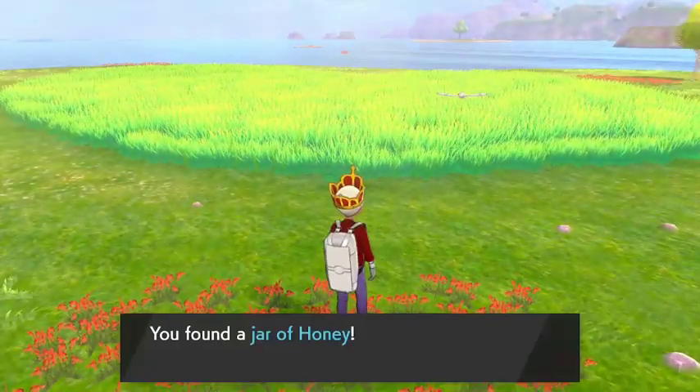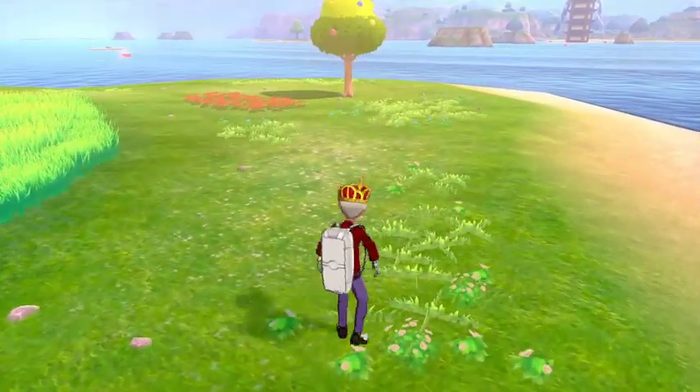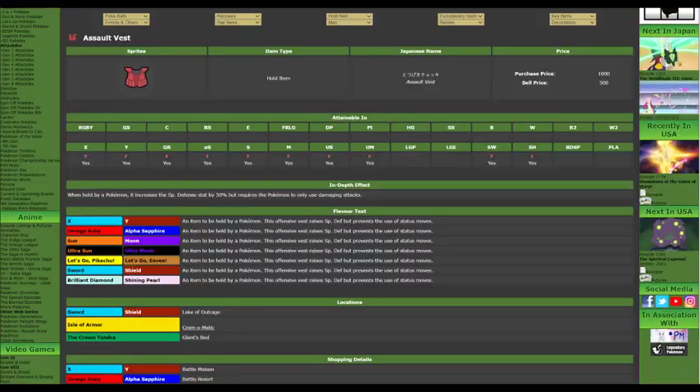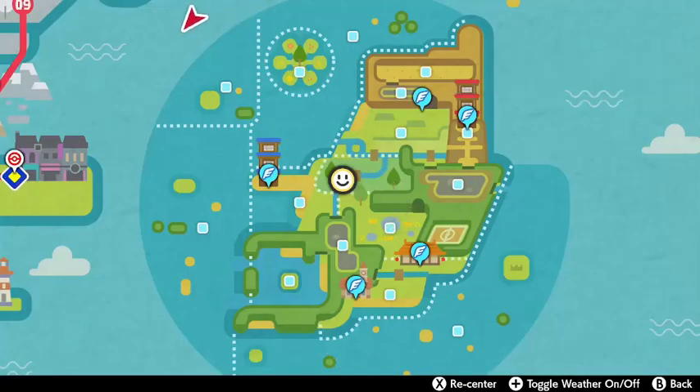If you're a thrifter and want to spend less BP throughout this process, many of these items can actually be found around the map for free at some point during the game, including the Assault Vests, which can be found at the Lake of Outrage, while Mints can be found lying around in certain areas of the Isle of Armor.